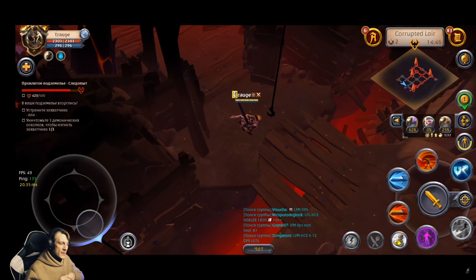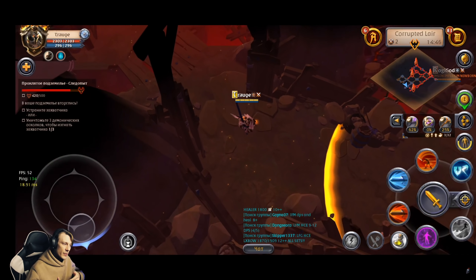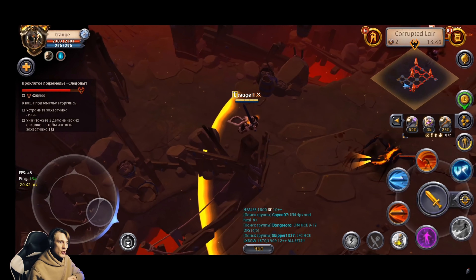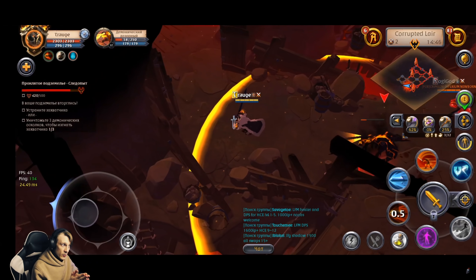So our first fight — we are using classic combo with mage rope, hunter hood, iron wheel, keeper cape, and poison potion. It is a classic combo that I was using, and it is pretty successful.